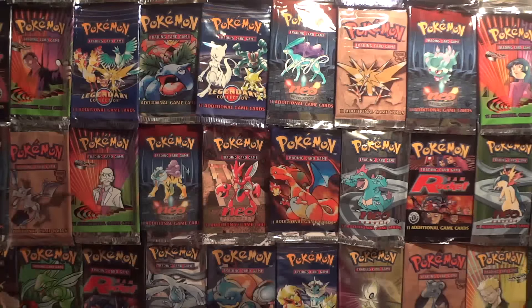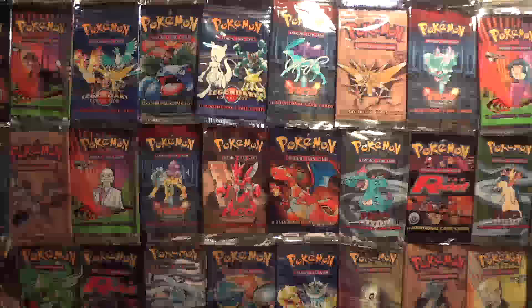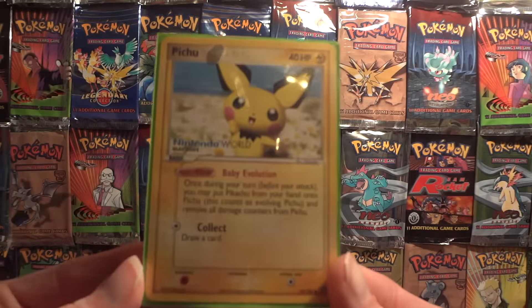Welcome everyone to the Cat's Meowth and a Featured Friday video. Last week we looked at one of the first English promos, the Clefable pre-release, and this week we'll be looking at another English promo, the Nintendo World Pichu.